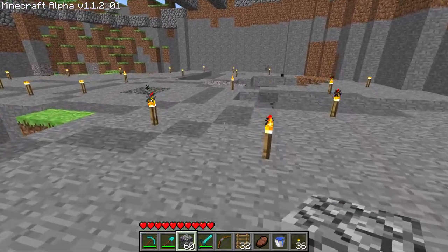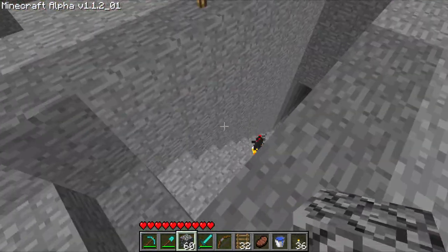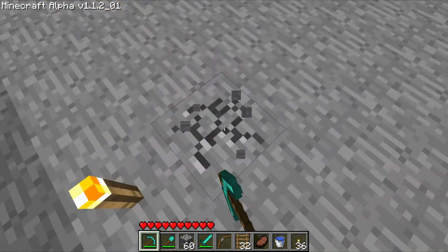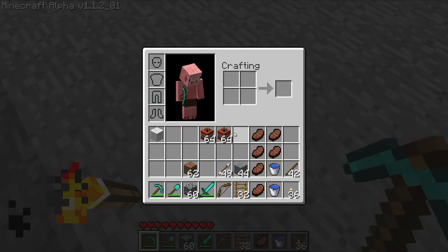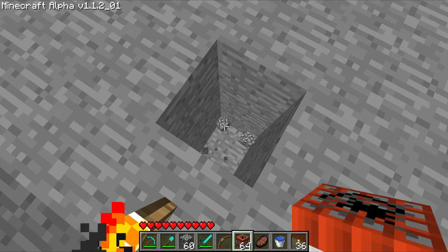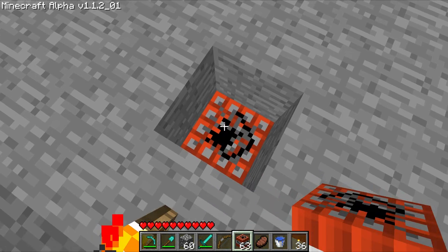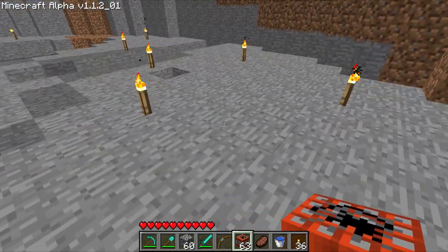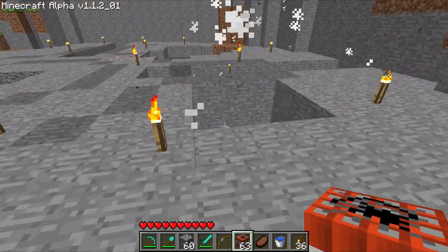I want to clear this area out, and I don't want to spend a ton of time digging it. Just doing this stuff took what felt like a million years. Got a lot of food on me because I think I might just need it. We're in the old version of the game where you can light TNT just by punching it, which is very nice for this.